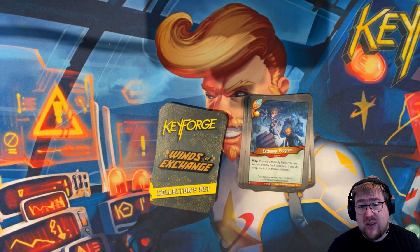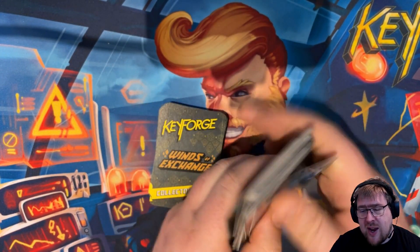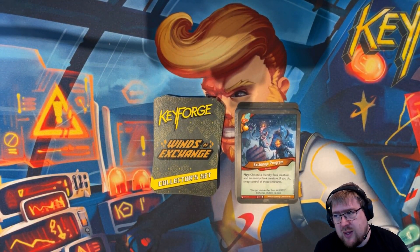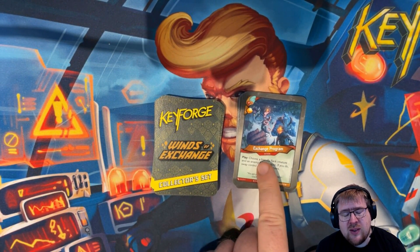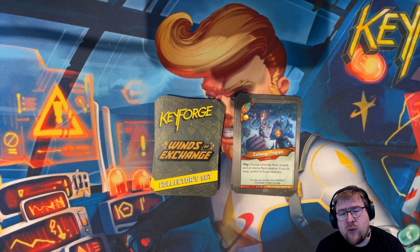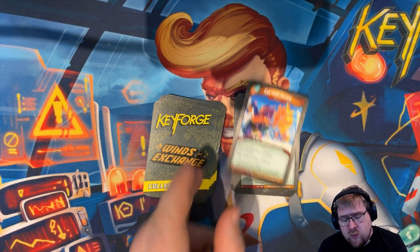Exchange Program is a fun one and probably won't reference tokens, so it'll likely be back in future sets. We're into uncommons now. It's an action with an amber: choose a friendly flank creature and an enemy flank creature — if you do, swap control of those creatures. Really cool — it's like a whirlpool for two creatures you pick. Exo Shell System is an artifact and item: when you play it, you make a token creature, and each friendly token creature gains elusive.